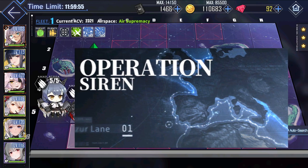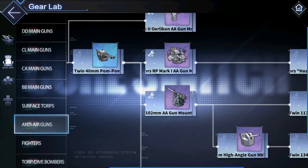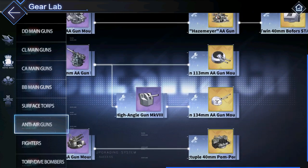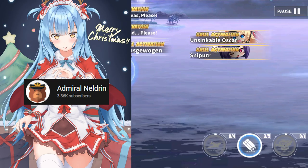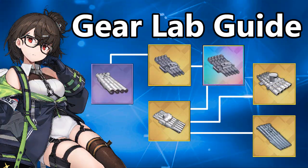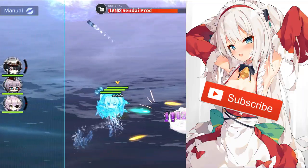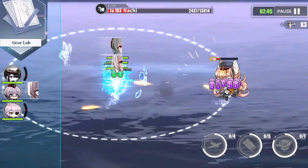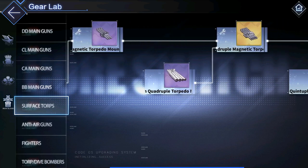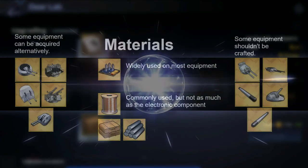Together with the introduction of Operation Siren, Gear Lab was also included, where you can craft stronger equipment. Hello and welcome, this is Neldrin, and today let's discuss the Gear Lab and which items are good to craft. But before that, if you are not yet subscribed, this is the sign you were waiting for — hit the subscribe button. Gear Lab is where you can upgrade your existing gear into stronger versions.